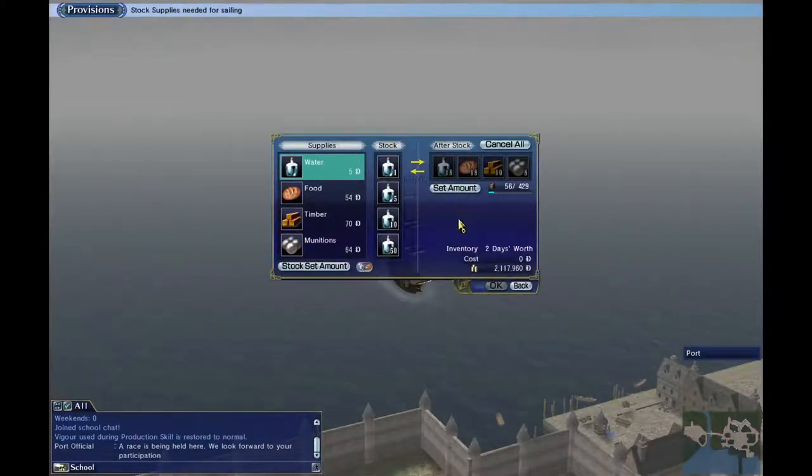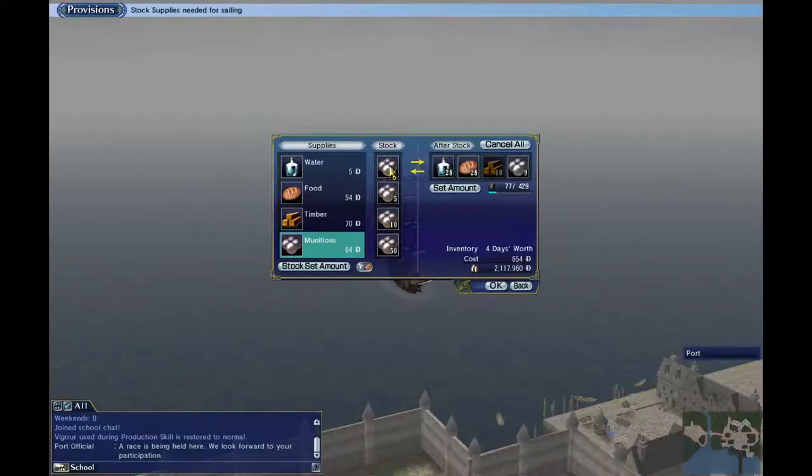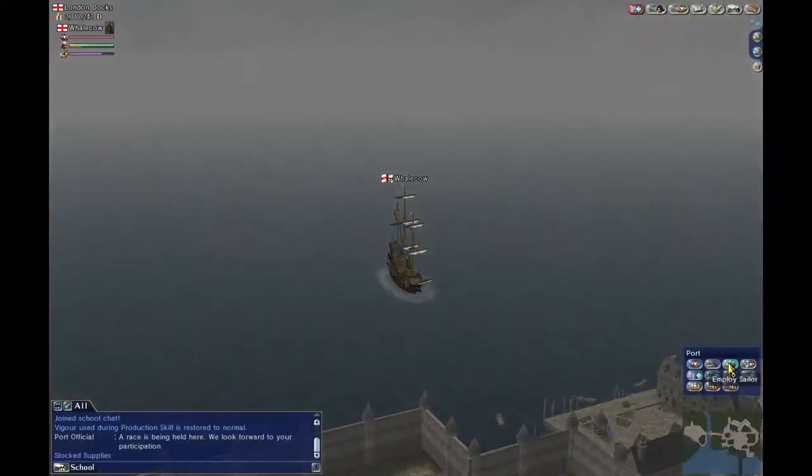Provisions is important because it's the supplies you need to survive out there. Based on the crew you have, different amounts of provisions will give you different days' worth of supplies. You can see your hold here — how much cargo you have versus how much space you have. You need food and water to feed the crew, but you need timber and munitions to repair and shoot respectively. So once that's done, you pay a small amount of the in-game currency.